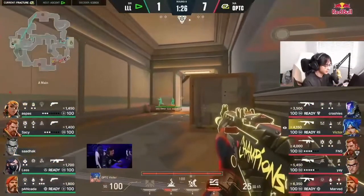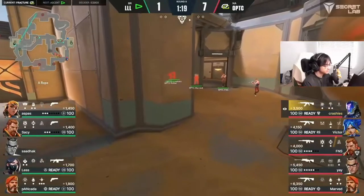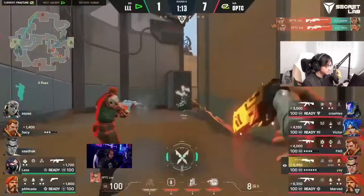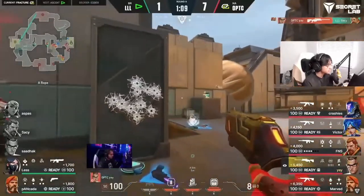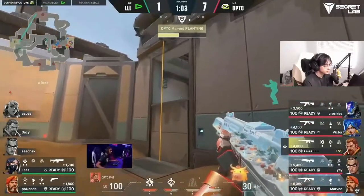That does just about sum up the kind of time loud are having so far. Aspas has been pretty good with the sheriff triple kill to win out the one round that they had, surviving on one HP — but this is a little bit of a different task. They're not retaking, they're not showstoppering — instead they're trying to defeat an optic five-man aggressive strategy with pistols. The result is as expected — zero damage.